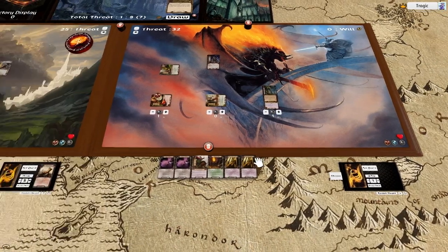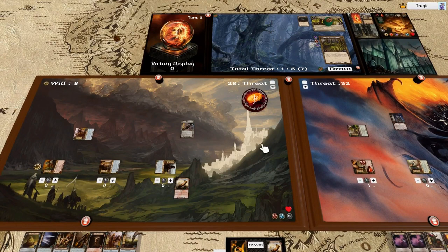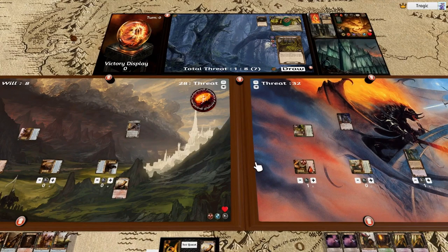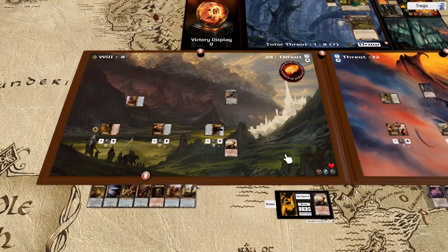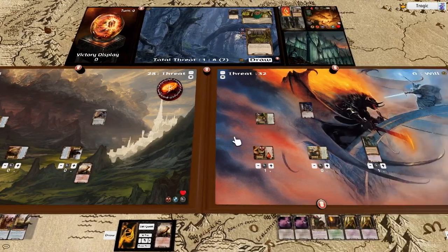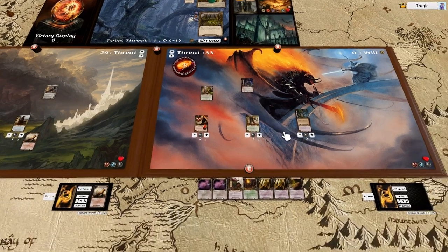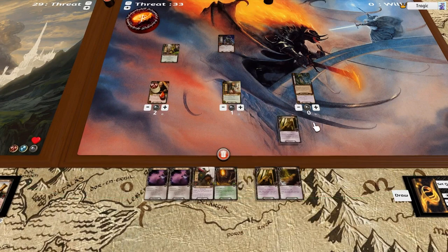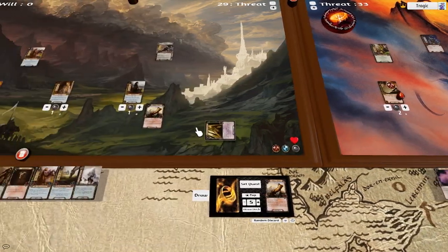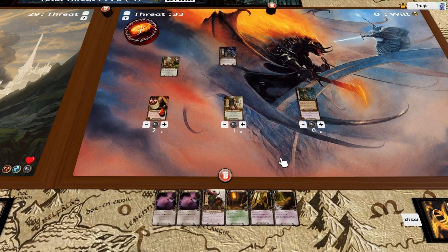We have to choose whether we're going to change Gollum's guardian. I think I'm going to leave Gollum one more turn on this side. Let's refresh and draw another card. He didn't untap last turn so he's still tapped. We play out Steward of Gondor — and that's pretty much all we can do here. Meanwhile over here let's check whether we lost any of our threat reduction — we didn't.